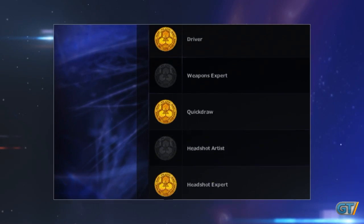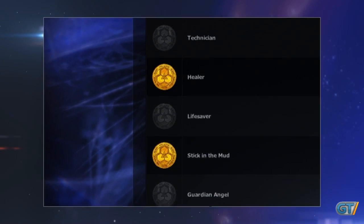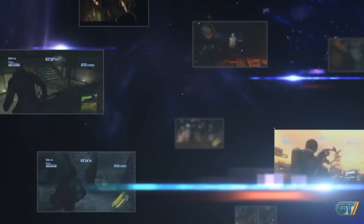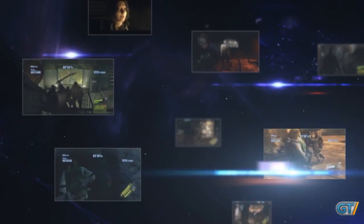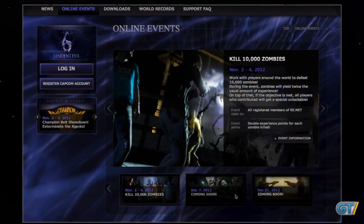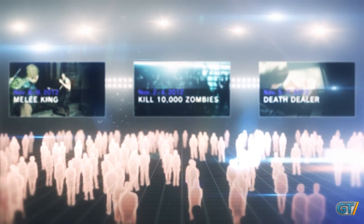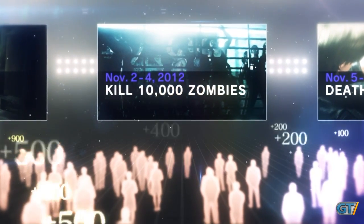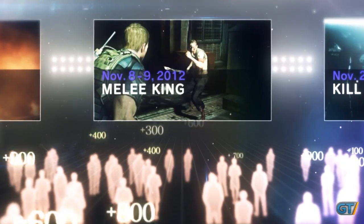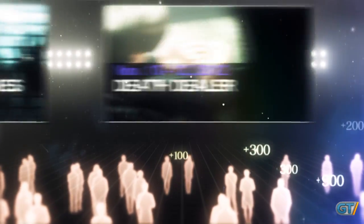ResidentEvil.net also features exclusive unlockables linked to your game, providing you even more reasons to continue playing. In addition to vying for top scores against other players, ResidentEvil.net allows you to participate in regularly scheduled online events. Show off your skills by participating in a community challenge — for example, killing 10,000 zombies within a set time limit. You can receive RE points for participation regardless of skill level, making these challenges rewarding for zombie-killing veterans and new recruits alike.